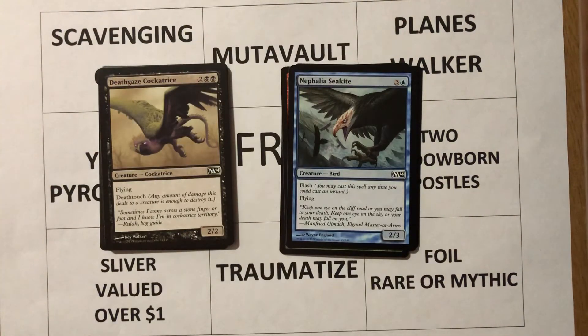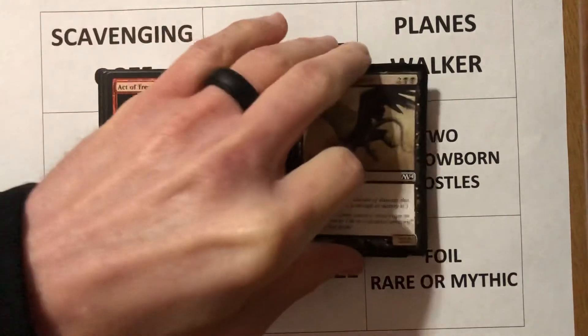Death Gaze Cockatrice — four mana, two and two black, you get a 2/2 flyer with deathtouch. I think in my previous video number four I reviewed this. Once again it's a flyer that I don't mind. It's a little undercosted with a 2/2 body but with deathtouch it's going to block anything and kill it. So it's an okay creature.